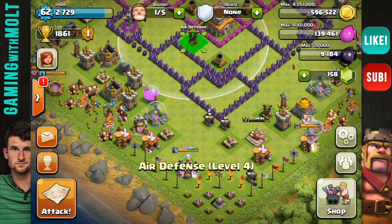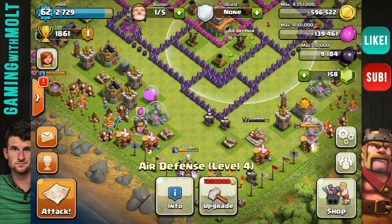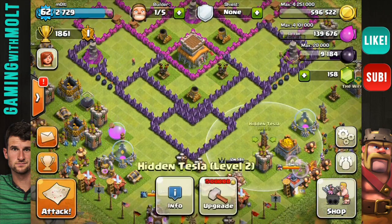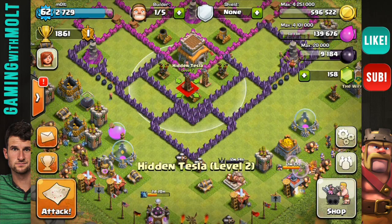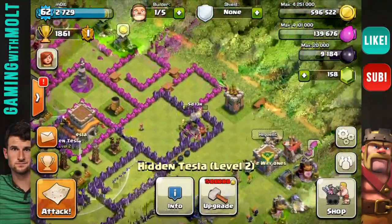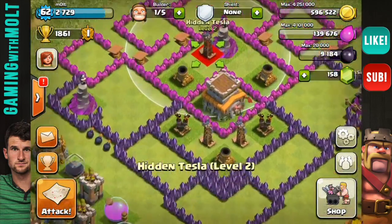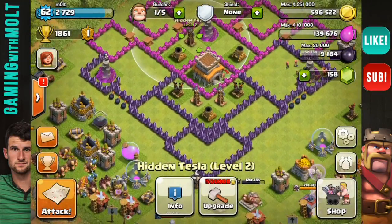Next we're going to put our air defenses in here because those are very important. If you've watched any of my videos, you know I really love the giant-healer strategy, and I'll pass on a base if it has well-protected air defenses because I just can't do anything about it. Since I'm using army spots for healers, I'm not going to risk my giants dying while I wait for them to reach the air defenses.